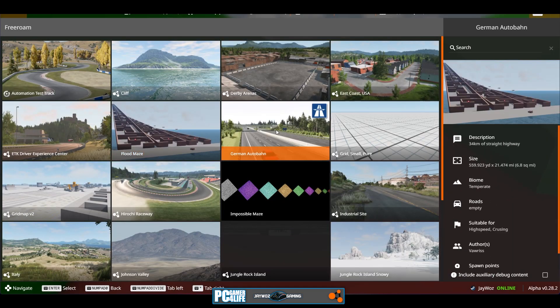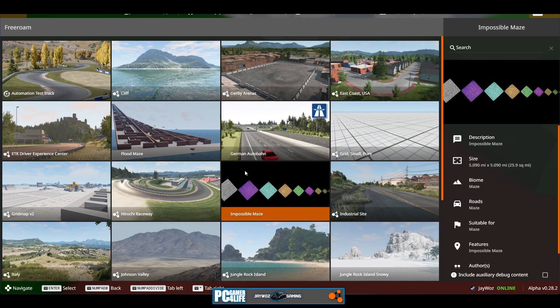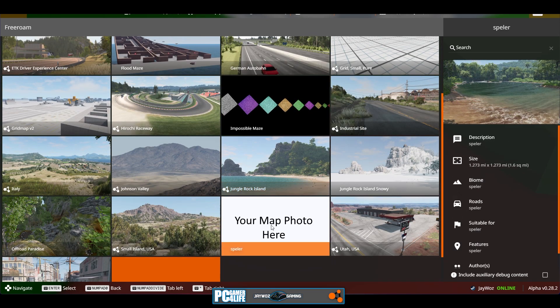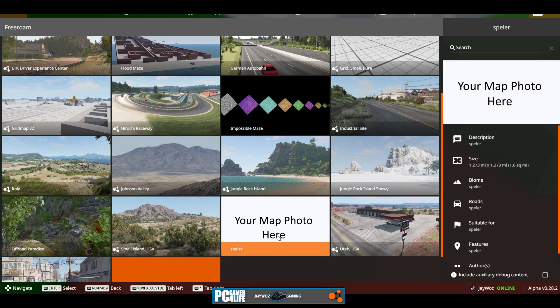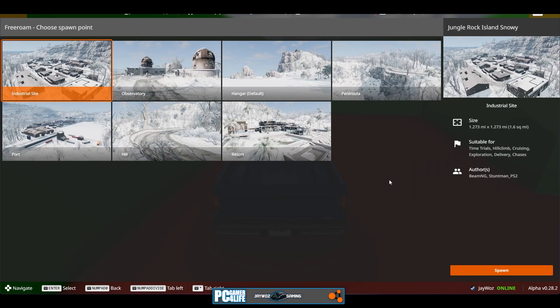This is probably going to be the least interesting video for BeamNG custom maps ever. I had downloaded a bunch more custom maps, but I can't seem to find them — I don't know where they are. I mean, there's one here but when I tried to open it, it just looked weird. So we're going to check out the Jungle Rock Island snowy map, just because — imagine a jungle island covered in snow. It doesn't sound right, so I'm checking it out.